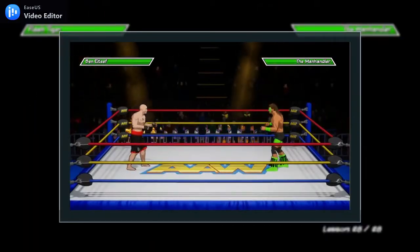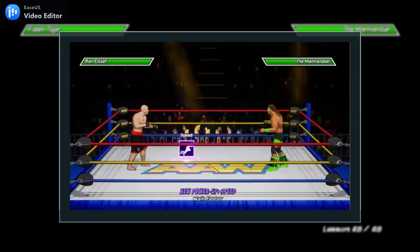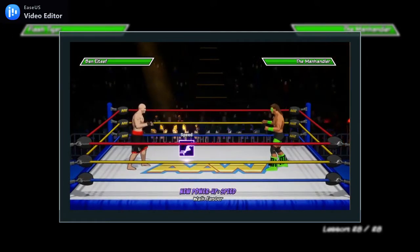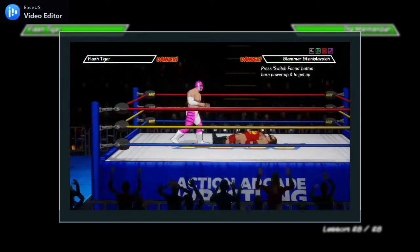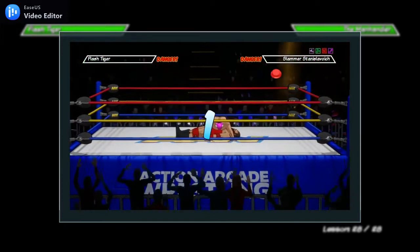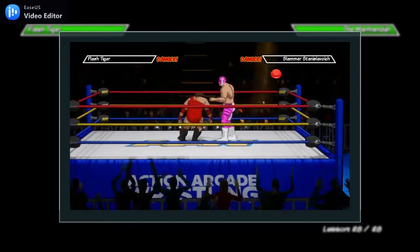Power-ups appear at certain times in a match. Not only do these provide perks, they can also be used strategically. For instance, if you have at least one power-up available, you can get out of a submission or pin attempt even if you have zero energy. However, this sacrifices all of your power-ups.